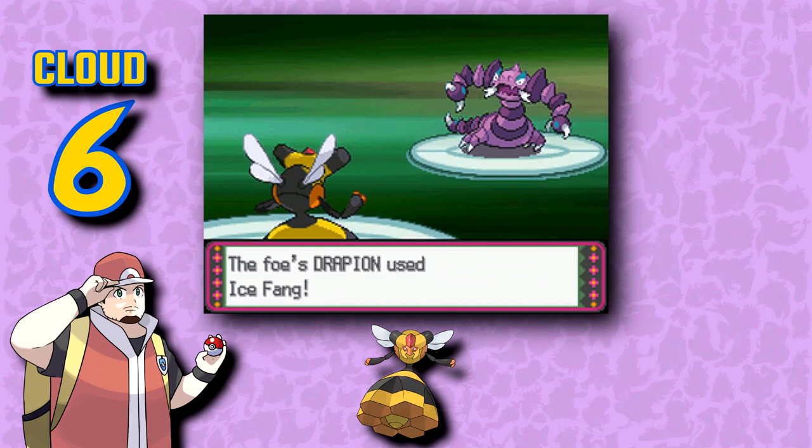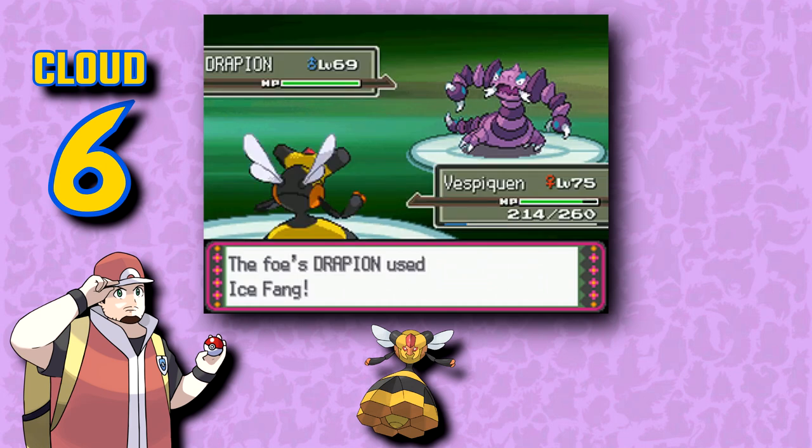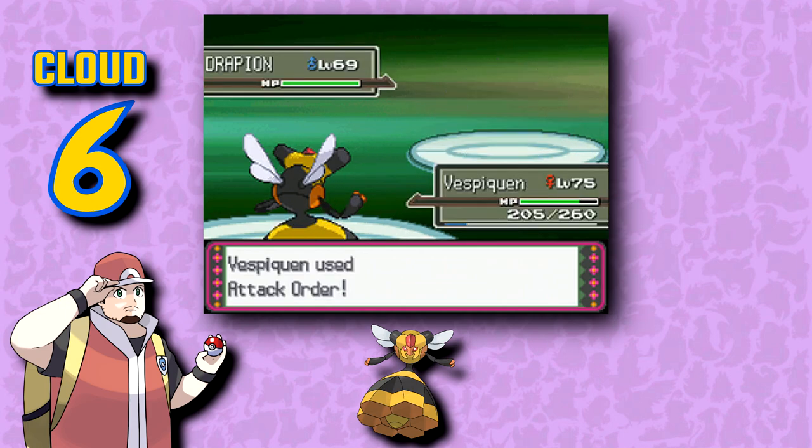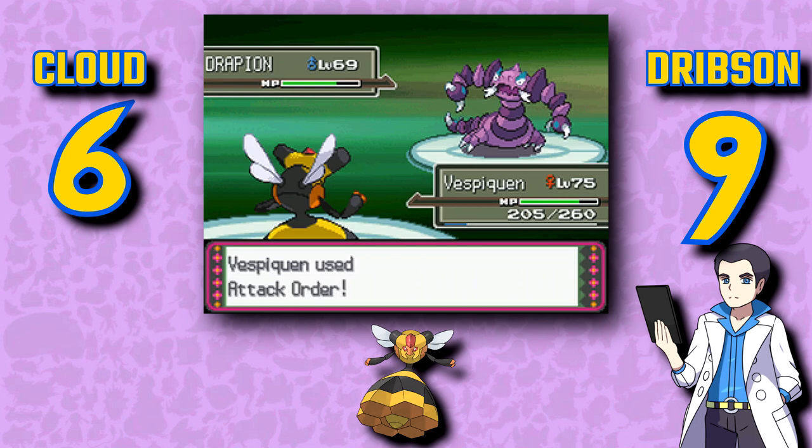I liked the honeycomb body shape of Combee, but Vespiquen — and I don't like that it's not called Vespiqueen, by the way — doesn't pull it off as well with the bottom pattern. But otherwise, it's not bad. Vespiquen is a design I've always really liked but never got around to using in any playthroughs until my recent playthrough of Diamond. It's also the start of the trend towards stronger bug types.